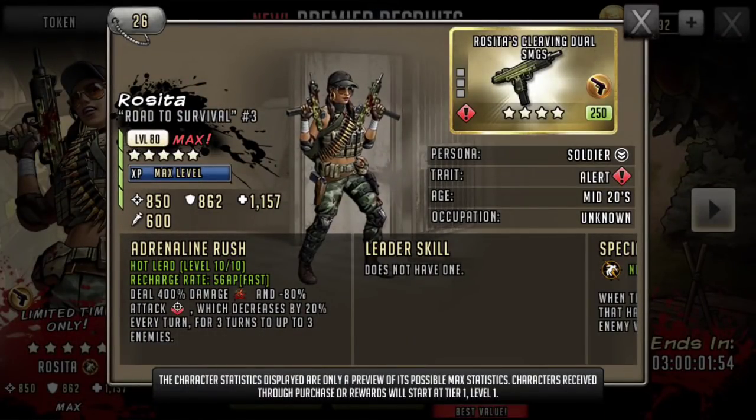This card is badass. 850 attack, 862 defense, 1157 HP. That adrenaline rush is pretty sweet — 56 AP, so it's going to pop off pretty quick. It deals 400% damage and minus 80% attack, which decreases by 20% every turn for 3 turns to up to 3 enemies.